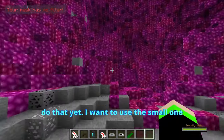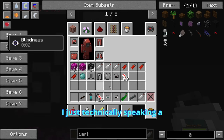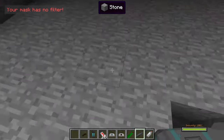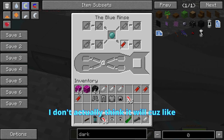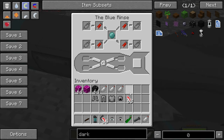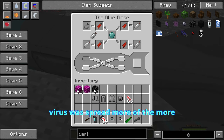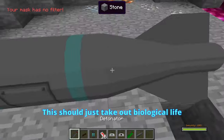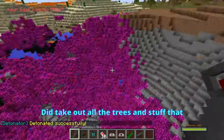Are we clicking the prototype? We don't want to do that yet — I want to use the small one first, the Solium kit. It's technically an anti-biological thing, so maybe since it's a virus, maybe that would work. I don't actually think it will, because that might actually spread it more — that's the general consensus, that the virus will spread more. Detonator. This should just take out biological life forms. That had actually no effect on that, though it did take out all the trees and stuff.